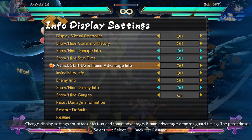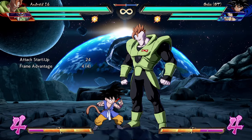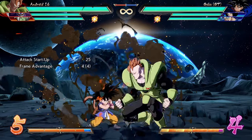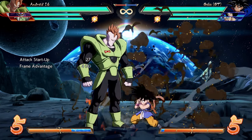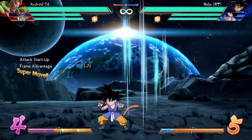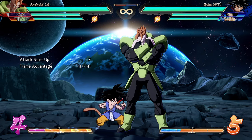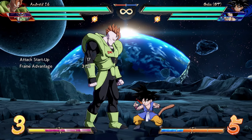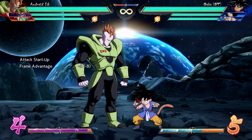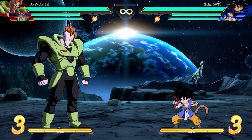Quarter circle back S is very interesting — it is one of the very few moves in this game that is plus on block, and it's plus four. That's very high. So if you do this move and they block it, the world's your oyster. Even though 16's jab is seven frames, it comes in on frame three advantage-wise, versus only being plus two after a vanish. If they try to mash vanish or anything, they're going to get hit. You put the enemy in a 50/50: dunk or button — and they have to guess.